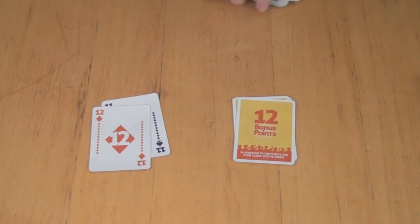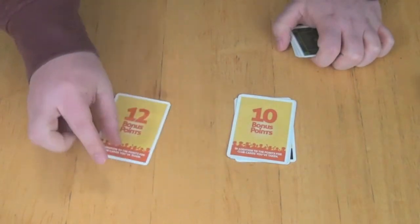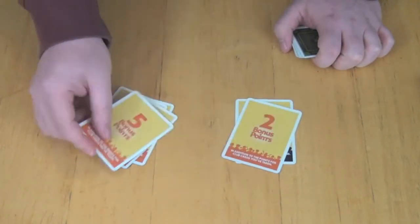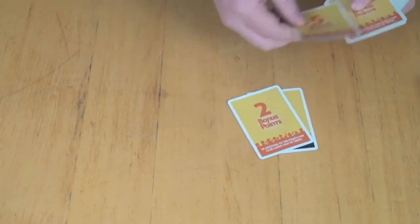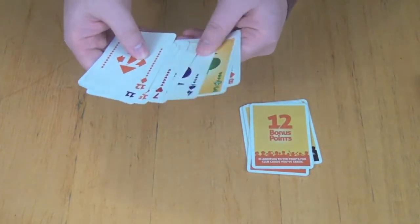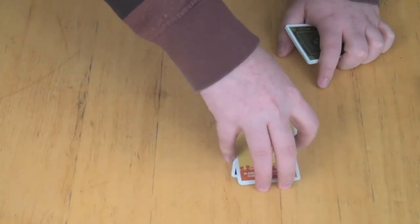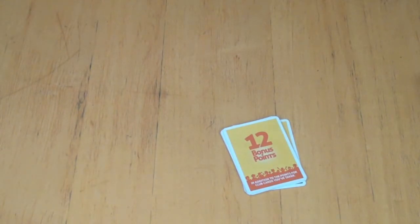If you're the first person to go out, you take the top card of the bonus stack - that's twelve points at the end of the round. The next person to go out gets ten, then eight, down to five, then two, and the last person with cards left gets no bonus points. In addition, you add up the points from clubs you won in tricks. You'd then record those points, and over the series of the game you're trying to get to fifty points first - the first person to fifty points wins.